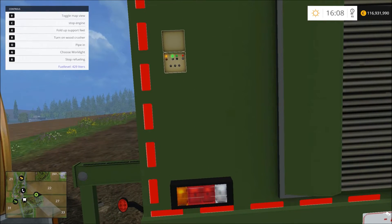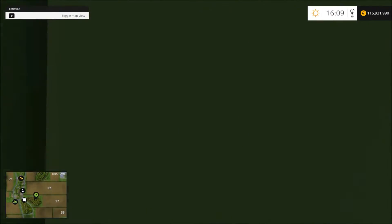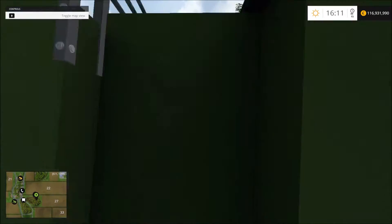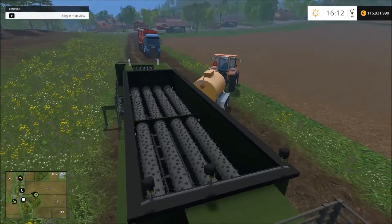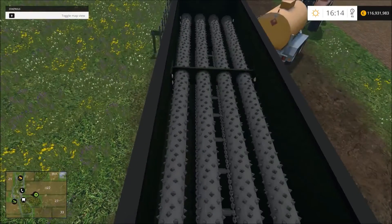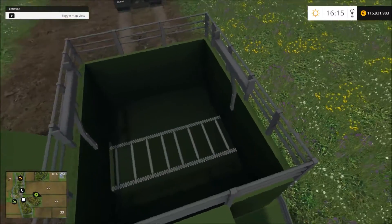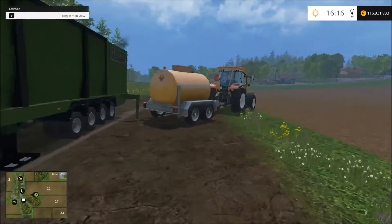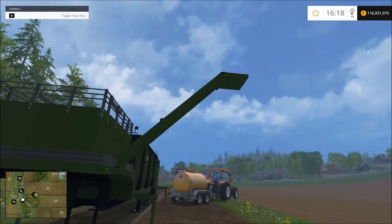You can also get a pipe out. I'm just climbing up there to show you how it looks from above. You can see the grinders, and when the wood is chopped it comes into this deposit. When you put a trailer beneath it you can get all the wood chips into your trailer.